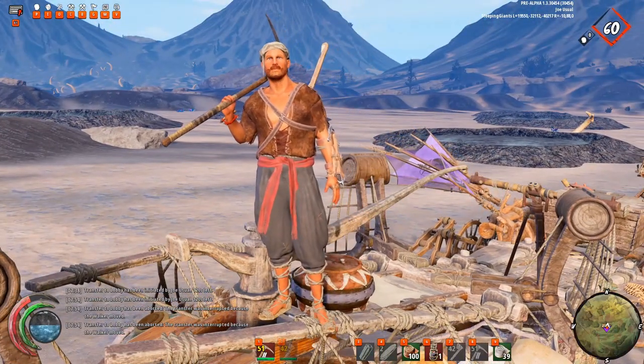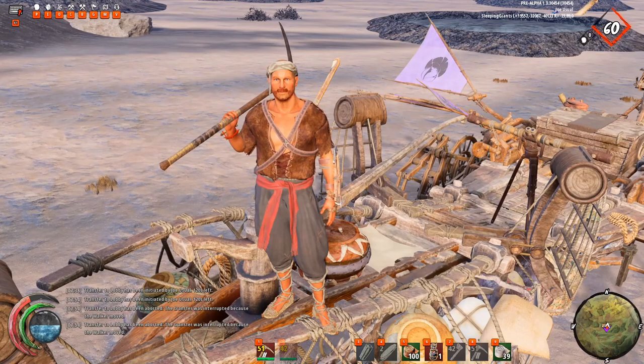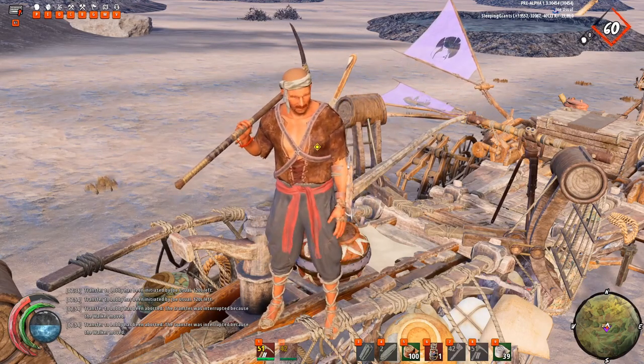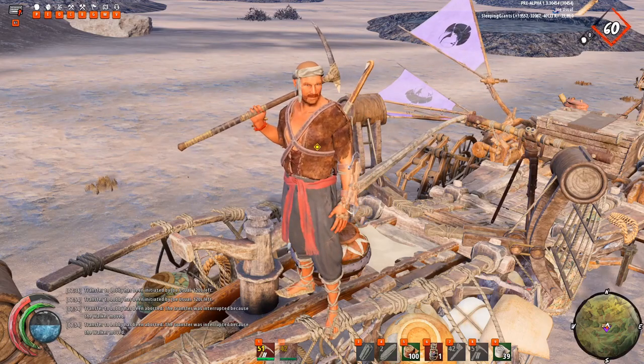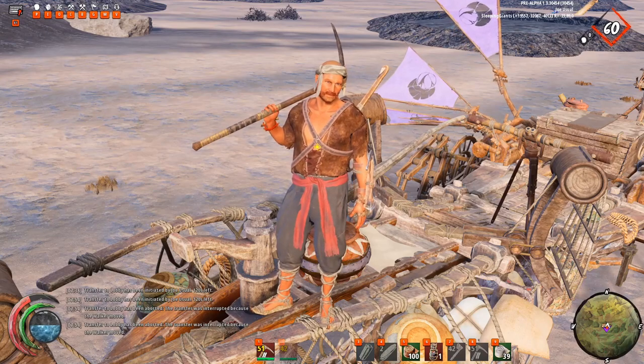Hey everybody, welcome to My Usual Me and welcome back to The Last Oasis, where in the last update we got the volcanic map, which has the flyers and the killings. We also have two new resources: feathers from the flyers and lava from the brand new volcanic map.